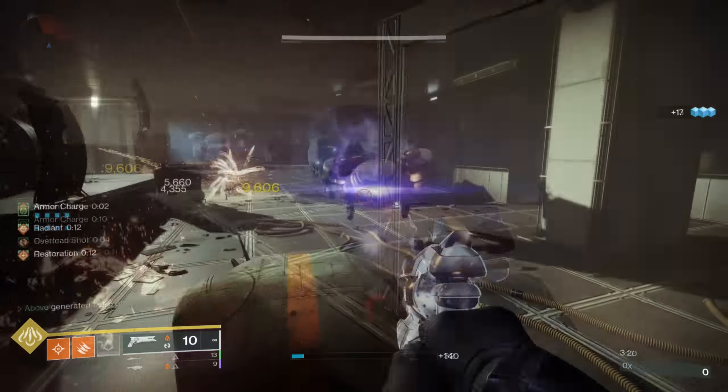For the aspects, I went with On Your Mark, which grants you and nearby allies increased weapon handling and reload speed, making this build feel incredibly snappy. It also gives us three fragment slots for some insane build crafting. Our second aspect is Knock'em Down, which grants Blade Barrage additional projectiles for increased damage and refunds our melee ability while Radiant.